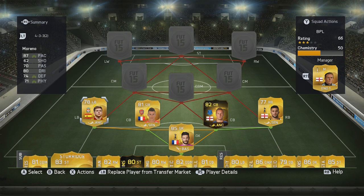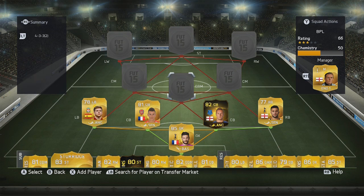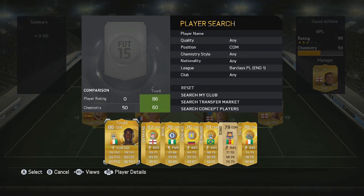At left back we have Moreno. Again, he fits with that mould of good defenders with a good bit of pace — players who can pass the ball out — and it's a really solid defence.